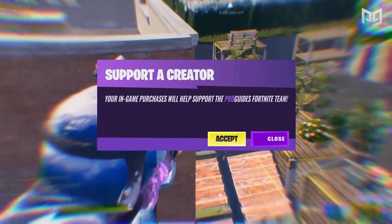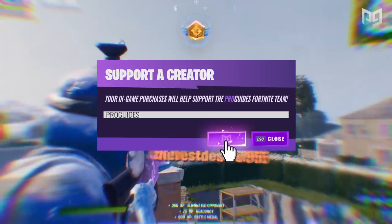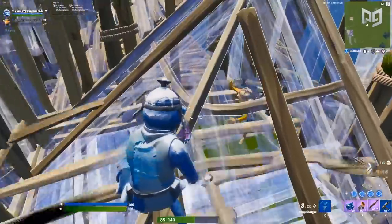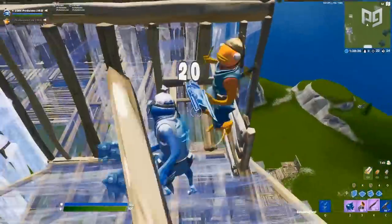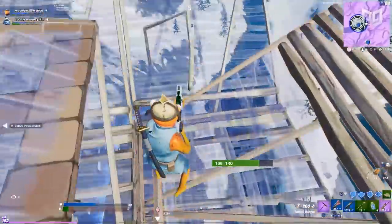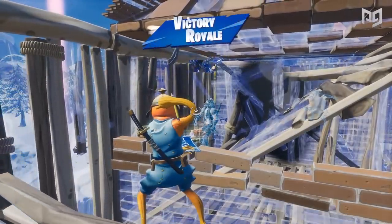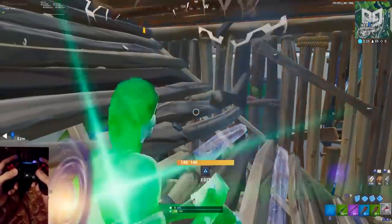Crosshair placement in Fortnite is a little different than other titles. In most games you're usually worried about keeping your crosshair placed at opportune areas around the environment to line up an easy shot, but in Fortnite the environment always changes because of the building and editing. Still, there are ways to implement crosshair placement strategies in those mechanics to make us build and edit more efficiently.